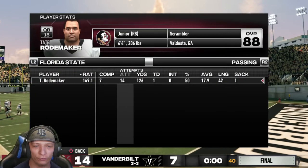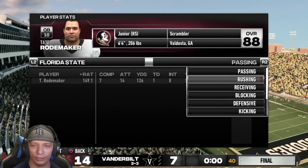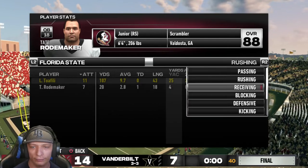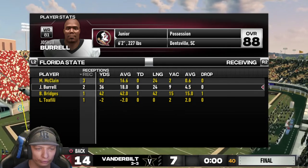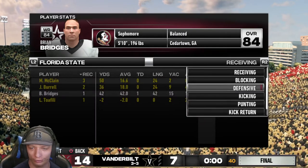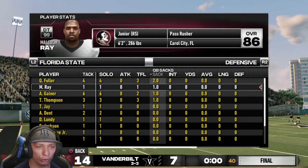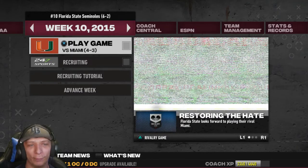Tate Roadmaker — player of the game. Stats: 7 for 14, 126 yards, one touchdown, no interceptions, only one sack on the game. Roadmaker is the answer for this team. Lords was 11 for 107, no touchdowns. Roadmaker was 7 for 20 on the game, not bad. Receiving: McLean 3 for 50, Burrell 2 for 36, Bridges 1 for 42 with the touchdown, Lawrence 1 for negative 2. One drop from Bridges. Defense had about five sacks — Fuller 2, Ray 1, Gainer 1, Thompson 1.